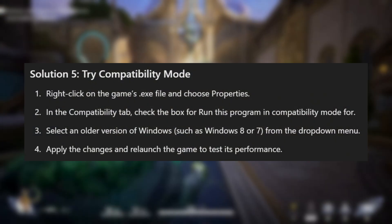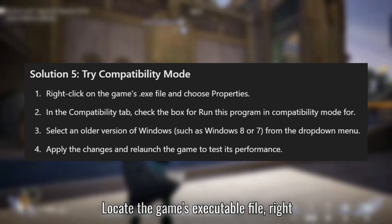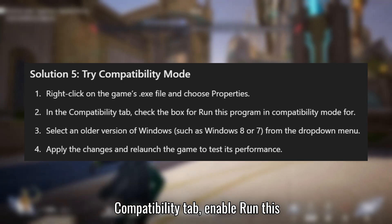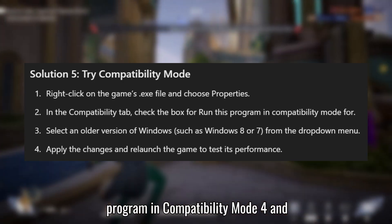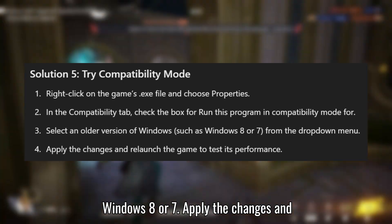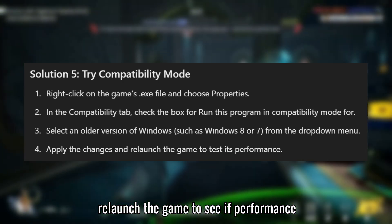Solution 5: Try Compatibility Mode. Locate the game's executable file, right-click it, and choose Properties. In the Compatibility tab, enable Run this program in Compatibility Mode and select an older version of Windows like Windows 8 or 7. Apply the changes and relaunch the game to see if performance improves.